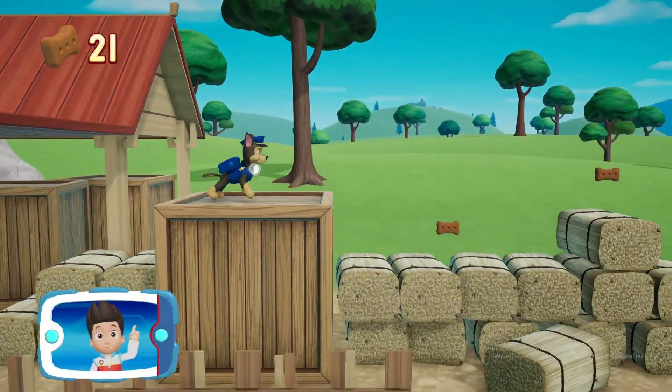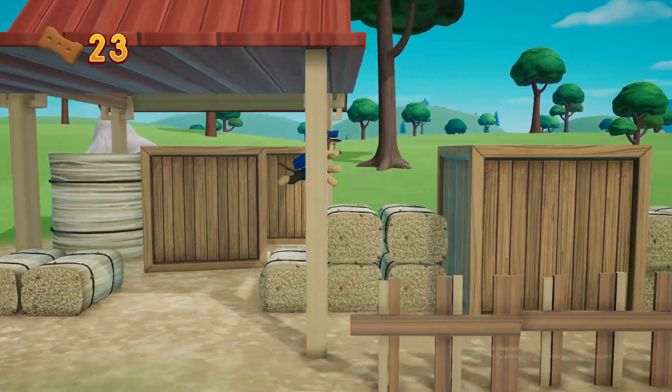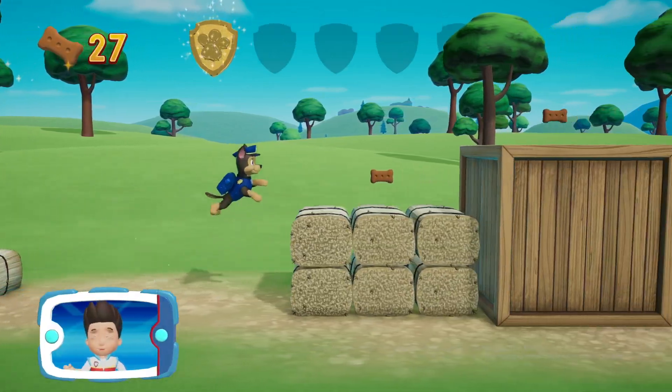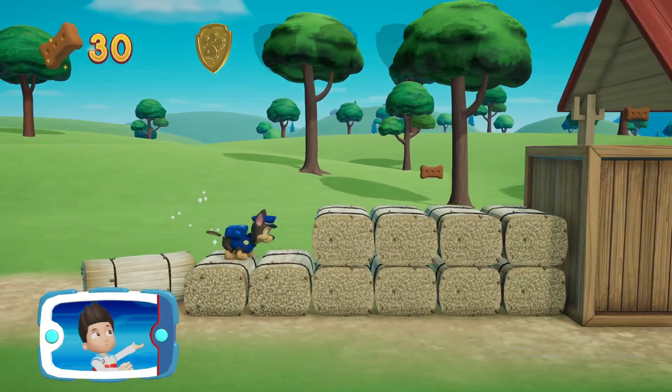I'm detecting a golden paw print somewhere nearby. You got the golden paw print! Collect all of the golden paw prints that you find.